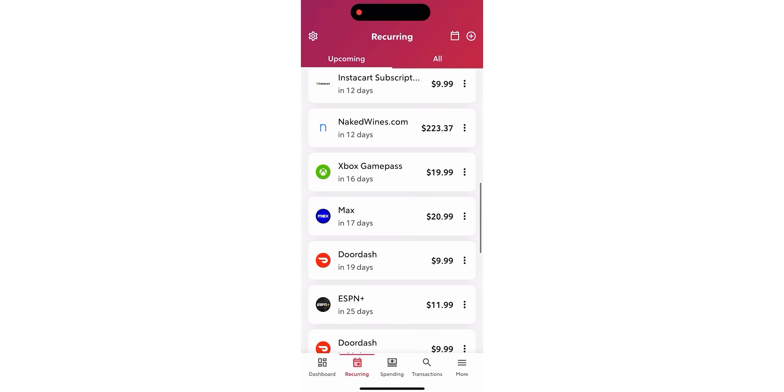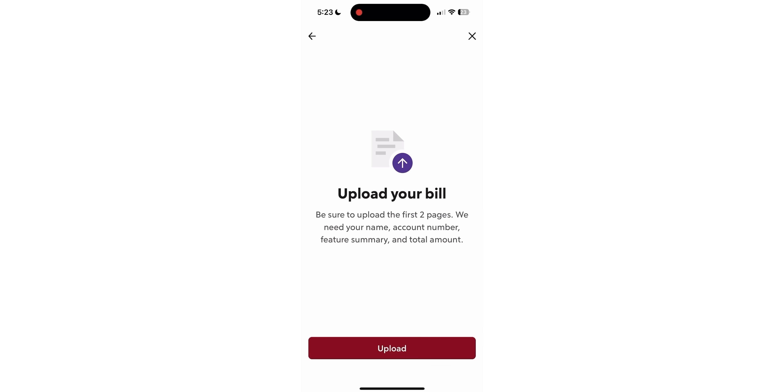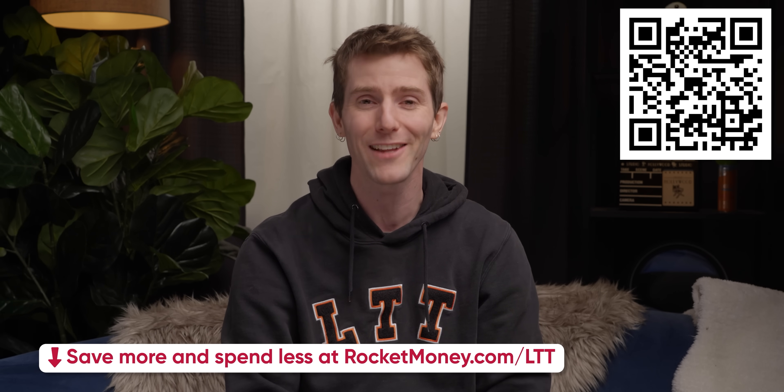Rocket Money: no one likes hidden fees, but sometimes they're hard to snuff out. What's worse is getting charged for a subscription service you forgot to cancel. Rocket Money can round up all your subscriptions into one easy-to-view list and lets you cancel the ones you don't want with just a few taps in their app. Their budgeting feature can analyze your spending habits and send alerts when you're overspending. For bills you do want to keep, you can upload pictures to the app and a representative can negotiate on your behalf to try to get you a better deal. Go to rocketmoney.com/LTT or click the link in the video description to get started for free.